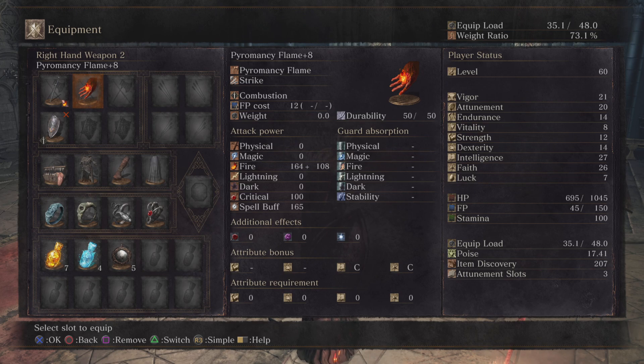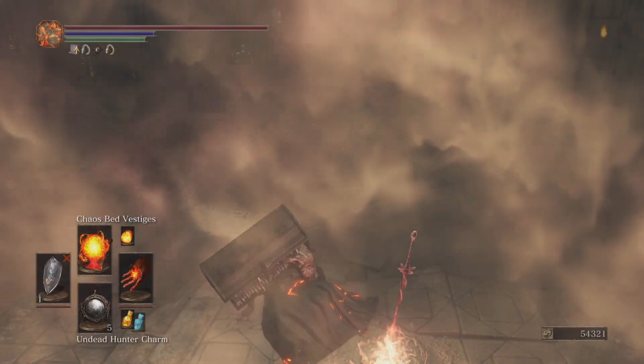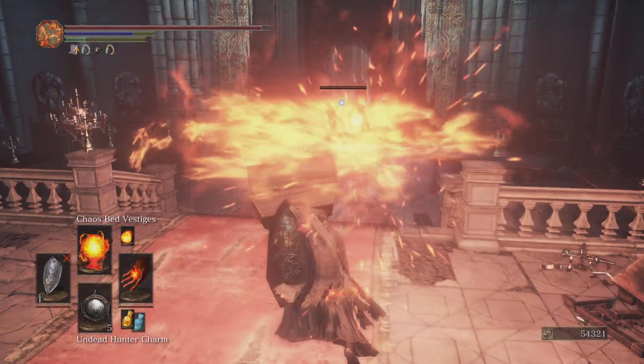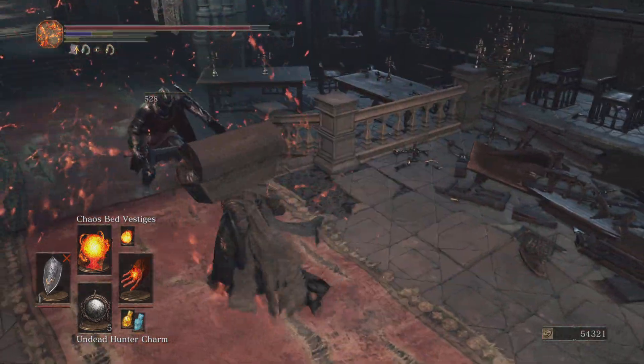I do this with Pyromancy, along with Chaos Bed Vestiges, because it makes it super easy to do. You can use this at endgame any time. It gives you a decent amount of souls — it's going to be about almost 5,000 per kill, and it only takes a few seconds.